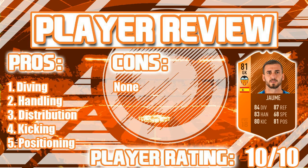His distribution is pretty insane, to be fair — he distributes well with the throws. His kicking is only 80 on the card but it's still decent enough to hit goal kicks, and whenever you play the ball back to him he can play it out. Last but not least, his positioning is 81 — pretty decent, and he positions himself well for shots and long shots.